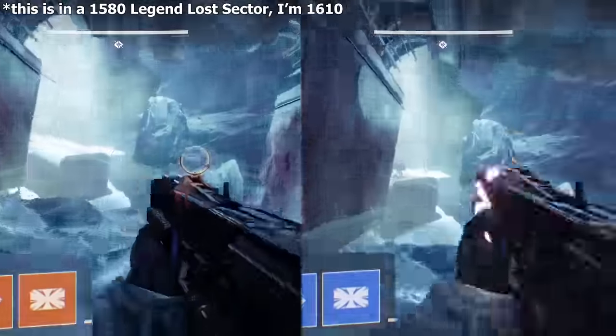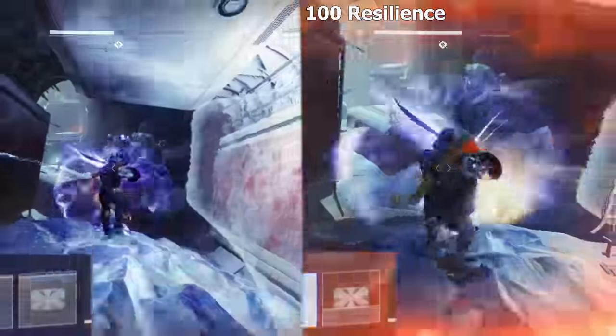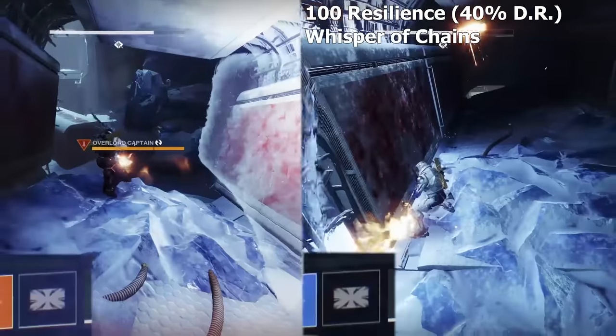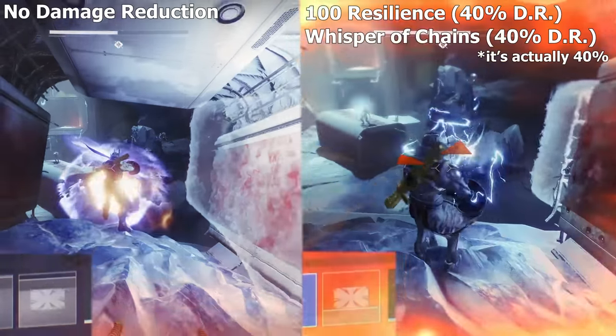Something important to note: the more damage you take, the more energy you gain. On the right, I have 100 resilience, which is a 40% damage reduction, as well as Whisper of Chains for another 50% DR, while on the left, no damage reduction was used.